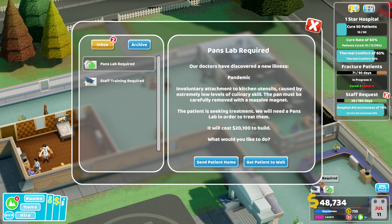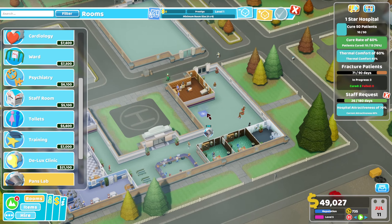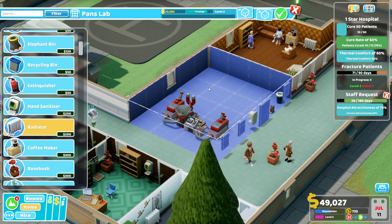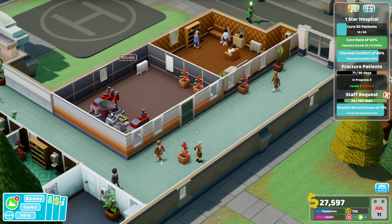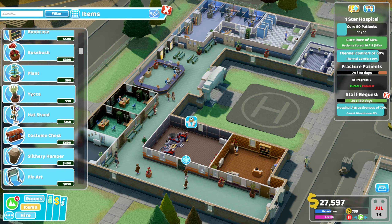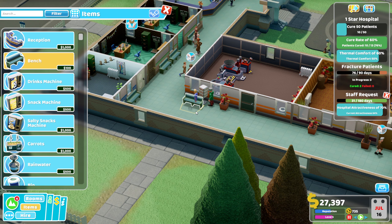We've got a pans lab that we need to buy. So we'll get rid of this and build our pans lab right here. We know the pans lab's a big machine, so we unfortunately have to build into this huge space and sacrifice a little bit of it. But luckily we've unlocked that new area of the hospital so we can move into that ASAP. Put a few more rose bushes in and we'll stick an eye test poster up. It's prestige level three and the pans lab is in place.